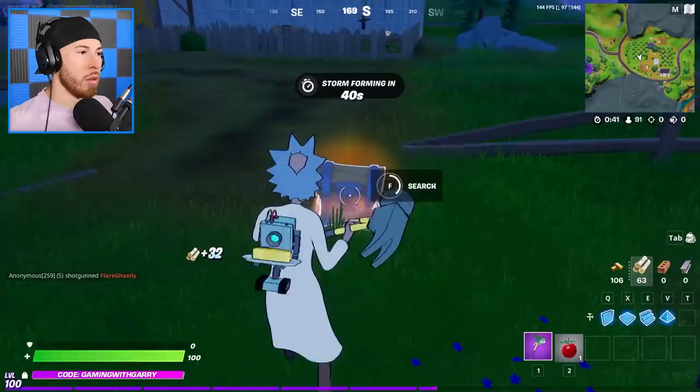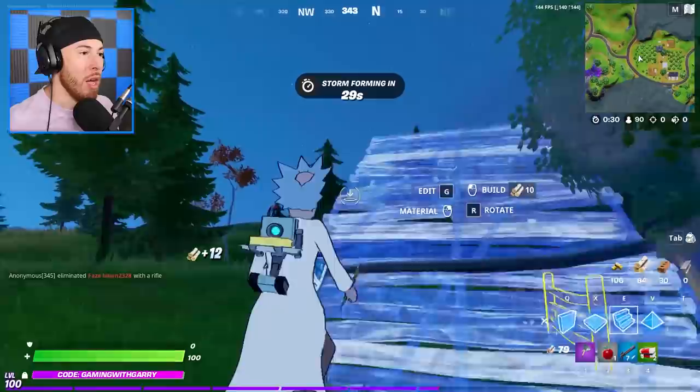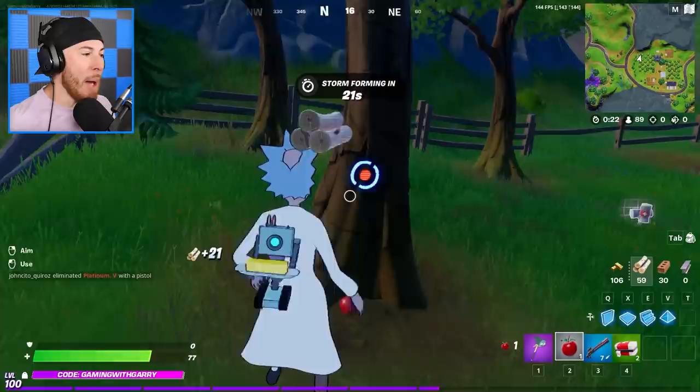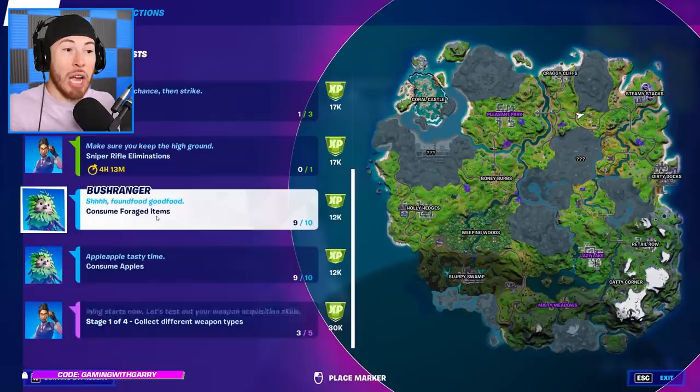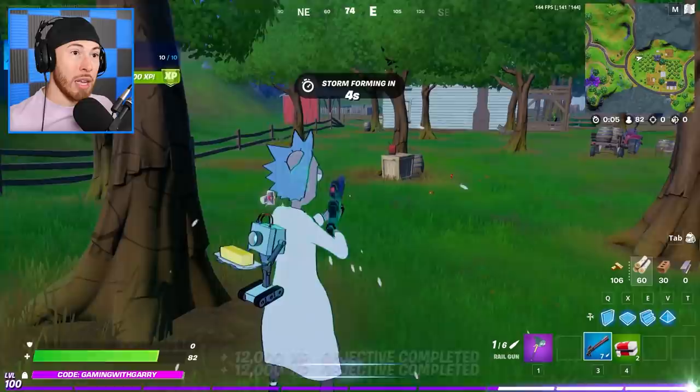We're gonna grab this truck. We just got one of the new rail guns — apparently this thing's OP. I'm gonna show you guys why this leveling method is so effective. I'm gonna quickly take some damage. I got 77 damage. I'm gonna drop an apple here. Watch how much XP I get — I'm about to complete two quests. I have one for 12,000 XP to consume forged items, which is an apple, and then another one to consume apples.